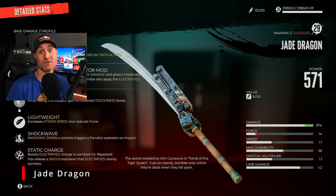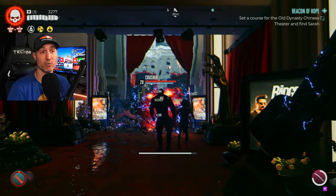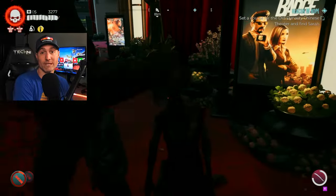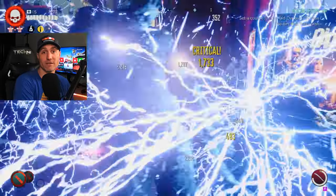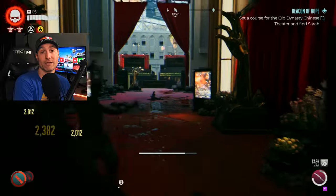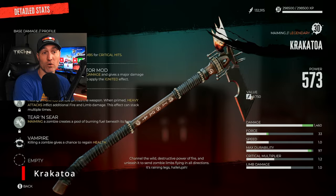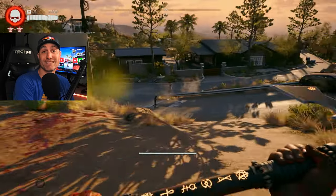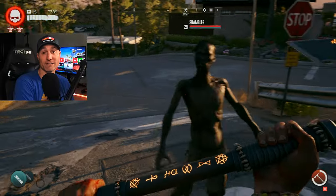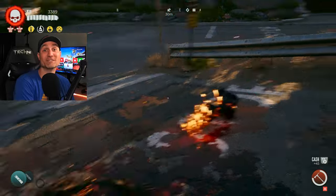Jade Dragon — I think it's one of the best swords in this group. I have it ahead of the Okami and Whiskey; it's the highest sword in my ranking. I'm not a huge fan of swords in this game — I prefer the blunt melee stuff — but the Jade Dragon worked well and took care of everything. Krakatoa — this thing looks insane, super high damage, great finishing moves, fire effects, and it looks mean — the perfect apocalypse weapon. That is my great category.